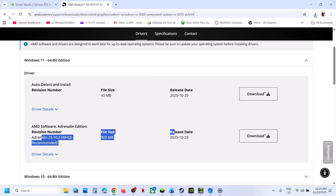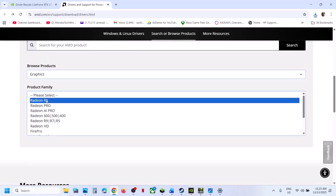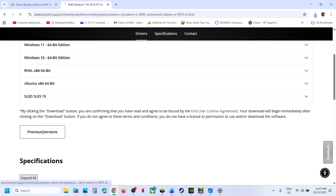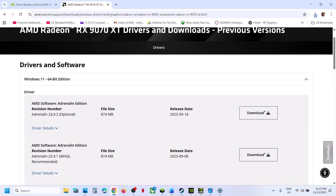Similarly, if you have an AMD graphics card, select your graphics card and operating system, then scroll down and click on Previous Versions. Select your operating system and install the older graphics card driver, then restart and check.